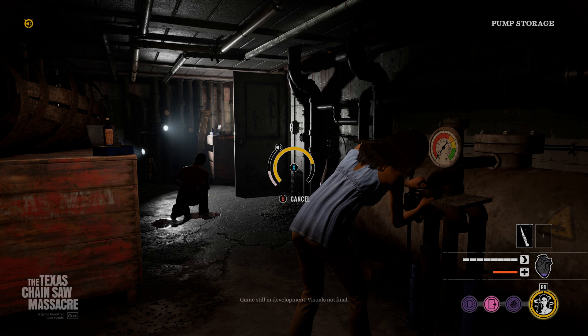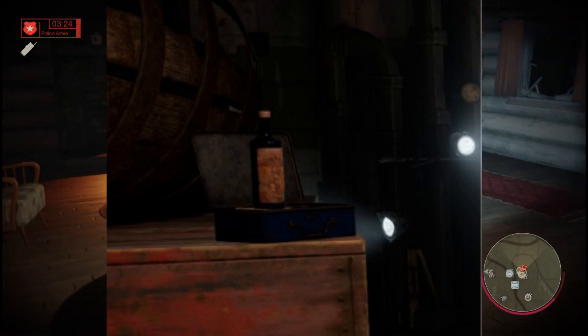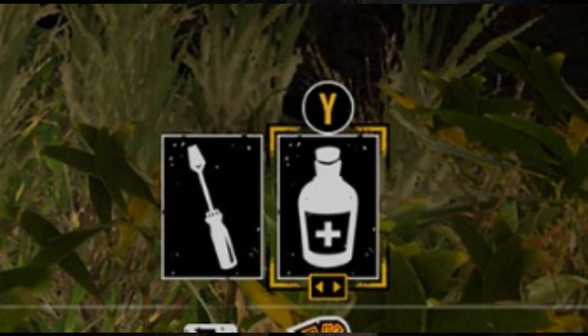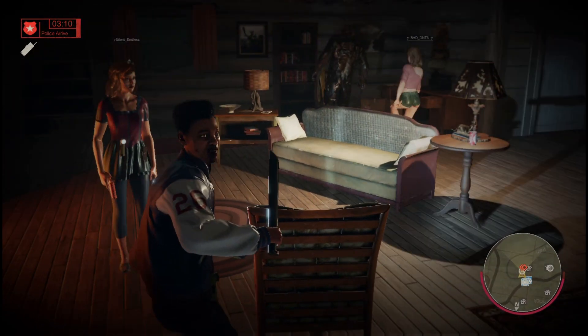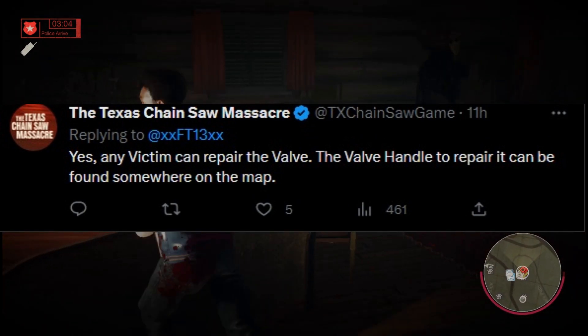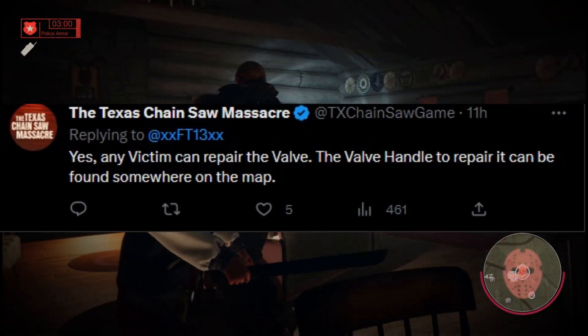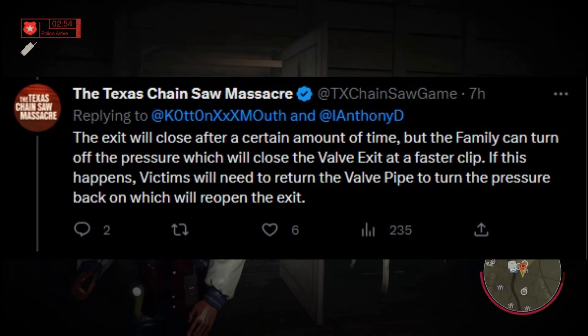Last but not least, we have this screenshot — I think this is one of the better ones they've released. You can see what I think the healing item is going to be; you can see the similarity between the icon in the inventory slot and the bottle on the red crate. On top of that, you can see the victims are working on the second way to escape, which is the pressure valve. It looks like it's in the basement — you need to find the handle in a random location, put it on the valve, and then turn the pressure to open up the exit.